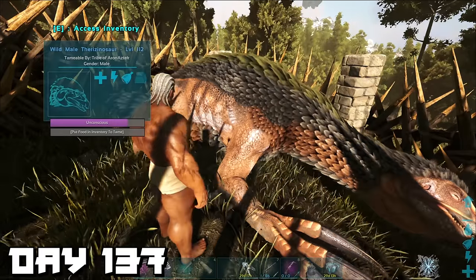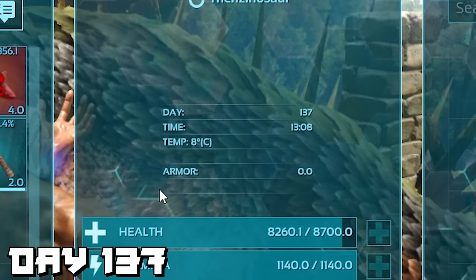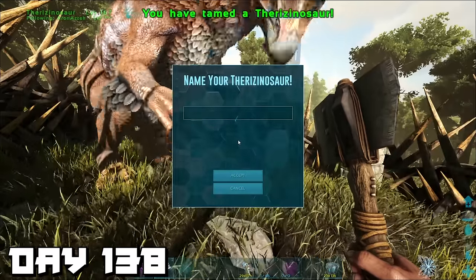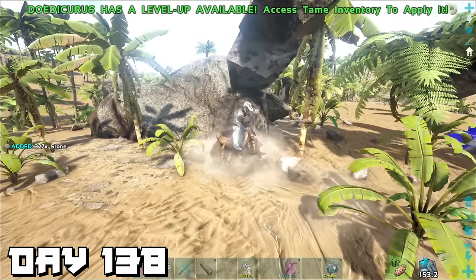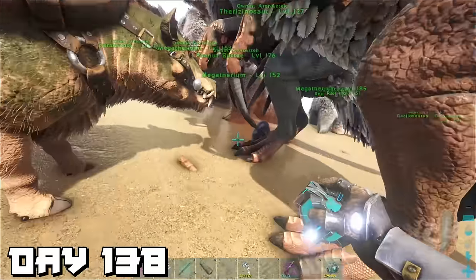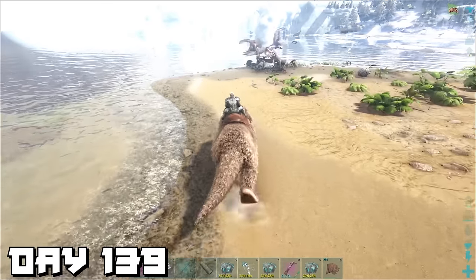Day 137 — we spent literally the entire day keeping that therizino knocked out. After all, this therizino is going to be a massive game changer for our breeding. Day 138 — time to wake up sleeping beauty with a carrot or something. We finally took the doedicurus out to smash some rocks — actually really fun and therapeutic. And with that therizino, we brought it back to base and started breeding it, and now it's laid some eggs — we can start growing our therizino army.